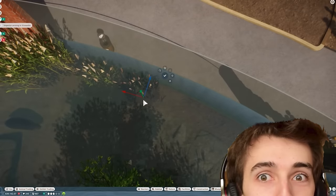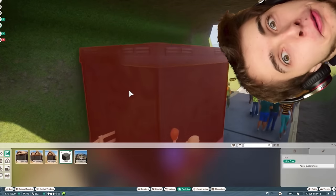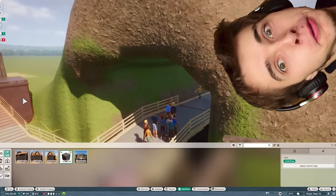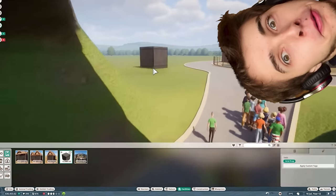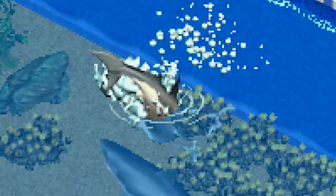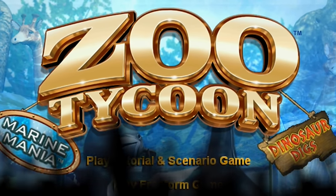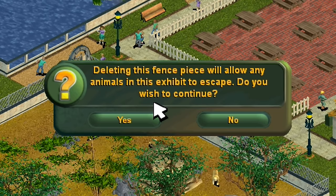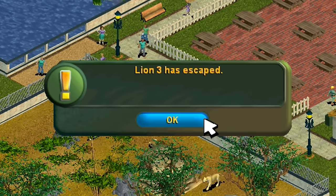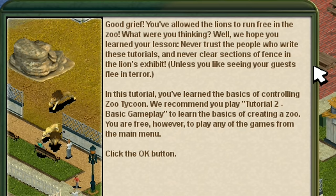I don't want to worry about precisely moving my building's axis or clipping buildings through other things to make things look cool. I'm a simple man with simple tastes. I want to be able to pick up my guests and feed them to the shop. This is Zoo Tycoon, a game where in its first tutorial, it tells you to release the lions and then tells you off for it.